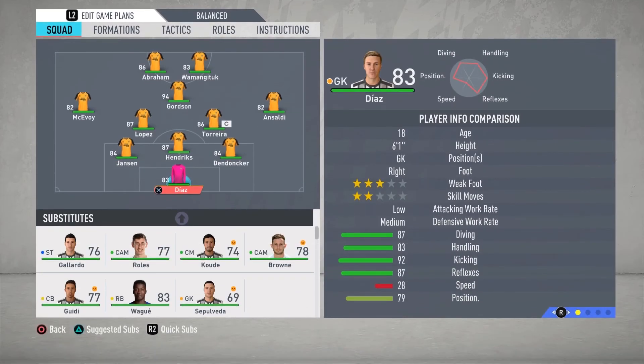For this season, we will be lining up in a 3-5-2 as we will have Diaz in goal, Hendricks at center back, Dendonker on his right, and Jansen on his left. We will have our new signing Torreira captaining the team at defensive mid with Lopez at left defensive mid. McAvoy will be playing left mid, and Insaldi will be playing right mid — he is a youth player that I loaned out for a while but he is now a good overall. Gordzen will be playing our attacking mid, Omentuka will be up top and joined by our new signing Abraham.